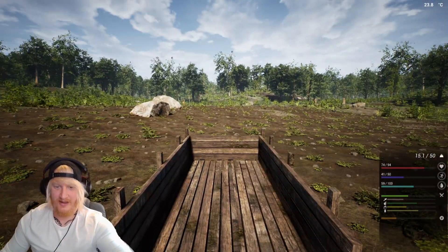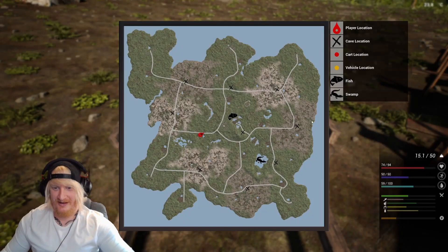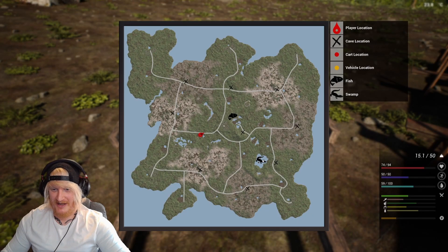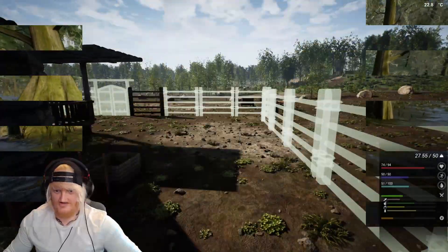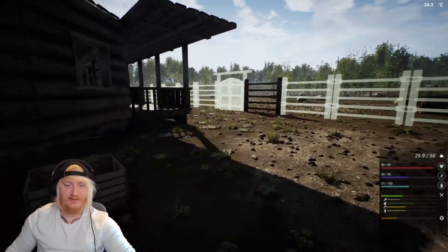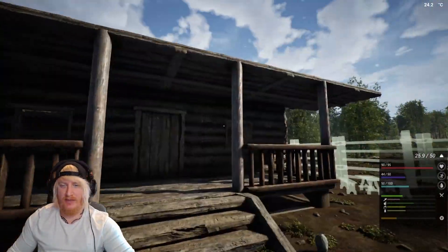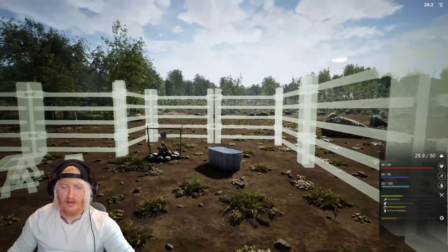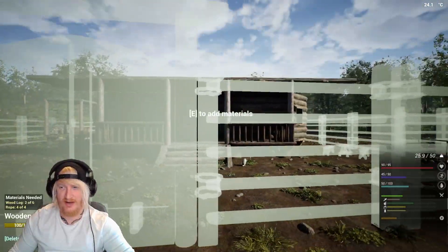We're running down to the swamp with a cart and we're gonna bring back some alligators. Hey guys, my name's Size, this is Task Force Gaming, and we're back with another episode of The Infected. Today's plan: try and sort the roof, get a load of fence up so it stops looking rubbish, because we've sort of got a house built.